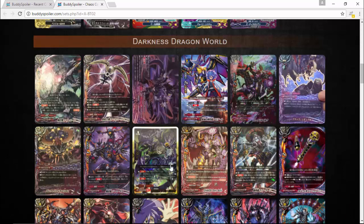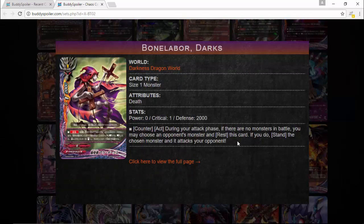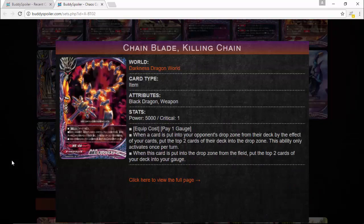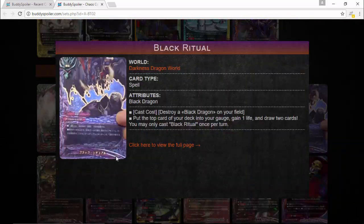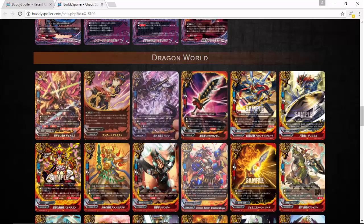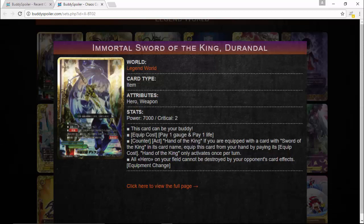Incredible artwork on the Shido pen card — really interesting. There are tons of other black dragon cards here. There's another death card that stands the chosen card to attack your opponent, basically doing the same thing as Gallows except you can only use the ability once. There's also a new black dragon weapon. There's also Black Ritual, which I went over last time — a really strong card for gauge and draw. And there's a new version of Durandale from Legend World: Immortal Sword of the King Durandale, with incredible artwork.